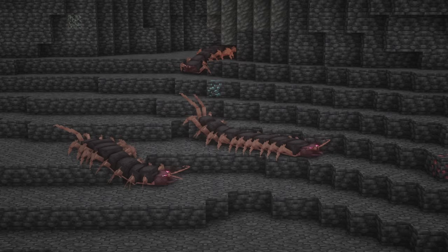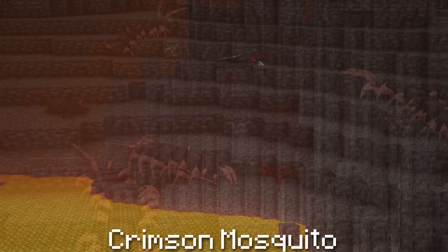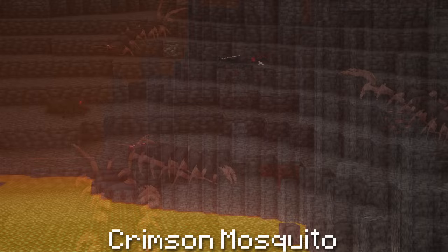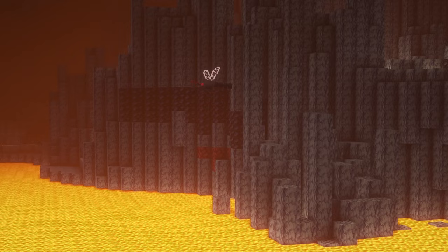Cave Centipede. These are massive subterranean bugs that lurk in caves, found beneath Y level 0. They will attack unless the player has the bug pheromones effect. Crimson Mosquito. These monstrous insects fly around crimson forests in search of blood to feast on. They will usually attack unless the player has either the bug pheromones or mosquito repellent effects, and crimson mosquitoes will only attack warm blooded animals.